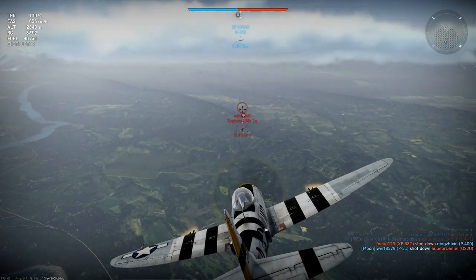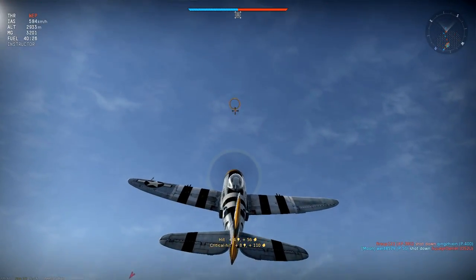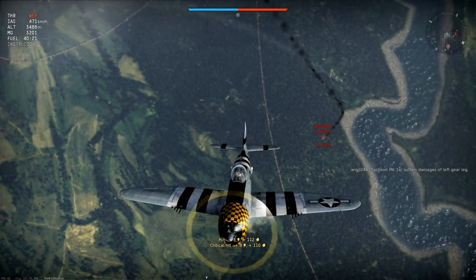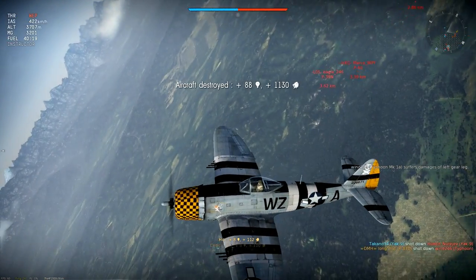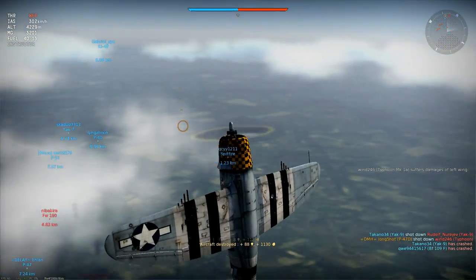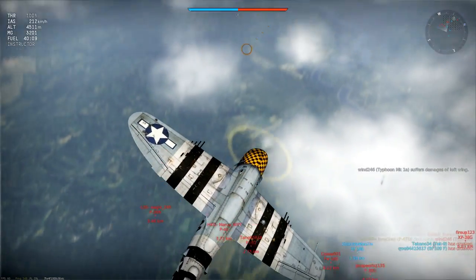If I tried to lead his turn I'd probably just overshoot, but that's put me right on his tail — a perfect attack at convergence range. It's only enough to set him alight, but Tiffys rarely ever put fires out. Now I'm hitting WEP and climbing to regain the altitude I lost in the attack, just enough energy left to Immelmann and level out back at 4500m.